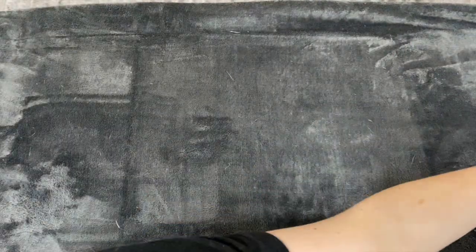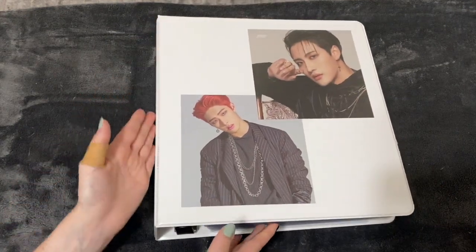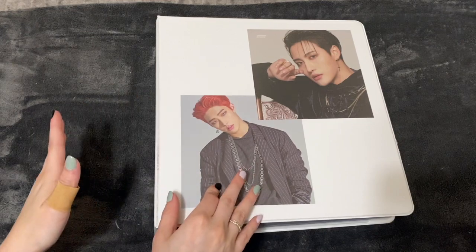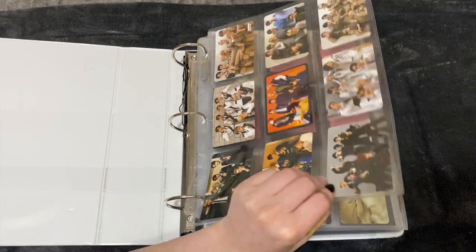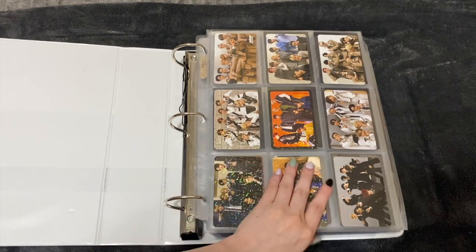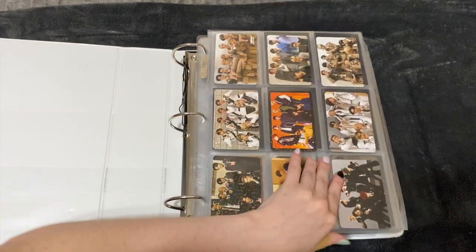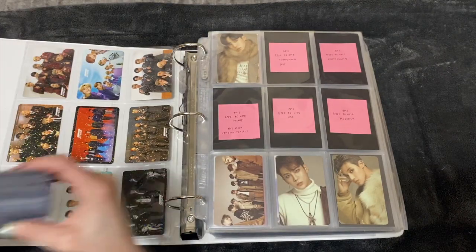Now we're on to this binder, which is now bigger — it's the same white color but now it's about two and a half inches because it was literally overflowing. On the cover are these fake 80s style cards I got while I was in Georgia. I love them and wanted them in my binder — they're so cute. This is all my photo cards for this binder.